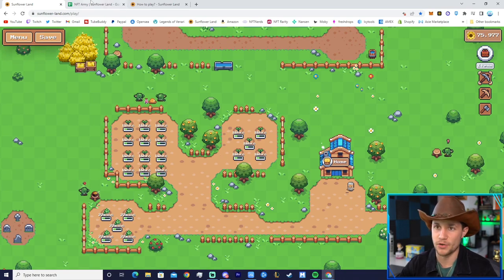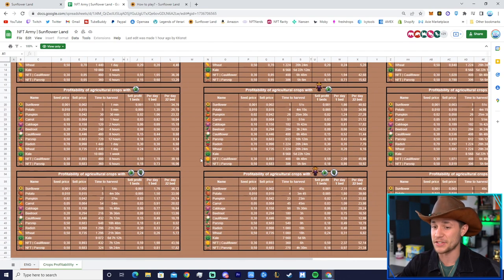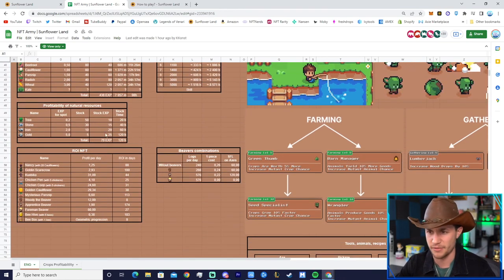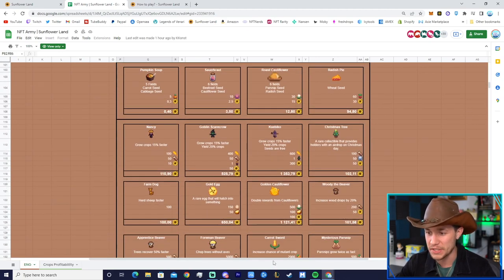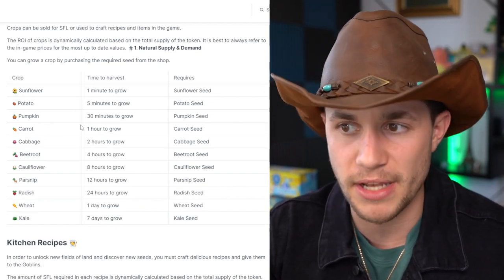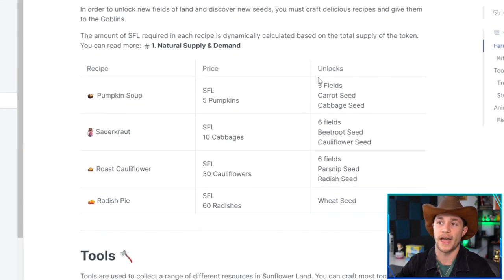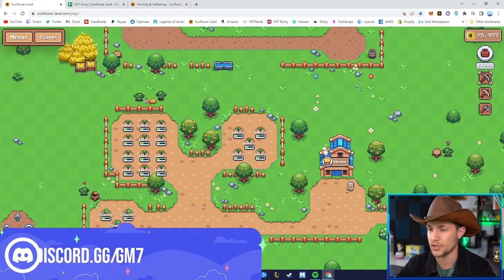There are a couple of guides and tools that are really going to help you maximize your gameplay, including the NFT Army Sunflower Land spreadsheet — this is the full comprehensive resource covering profitability, resources, XP for farming, specific plants, and the farming versus gathering skill tree. There's a lot of strategy and nuance in this game. Also check out the white paper, which covers crops and their grow times, recipes for the goblins, and more. Links for both are in my Discord server in the SFL section.